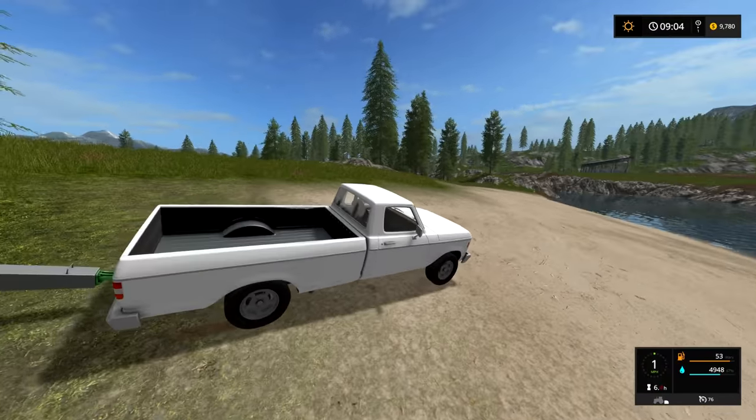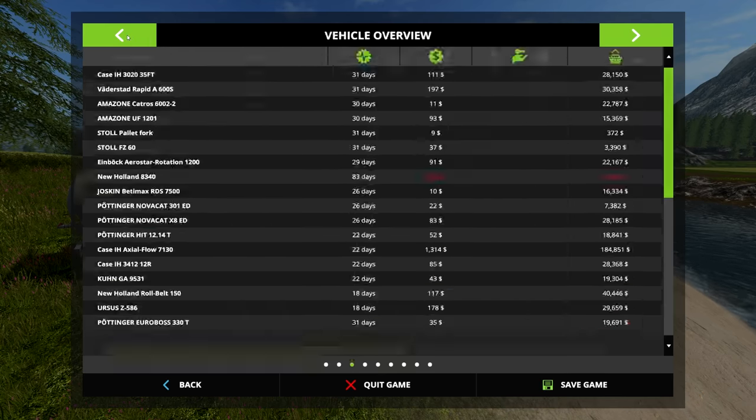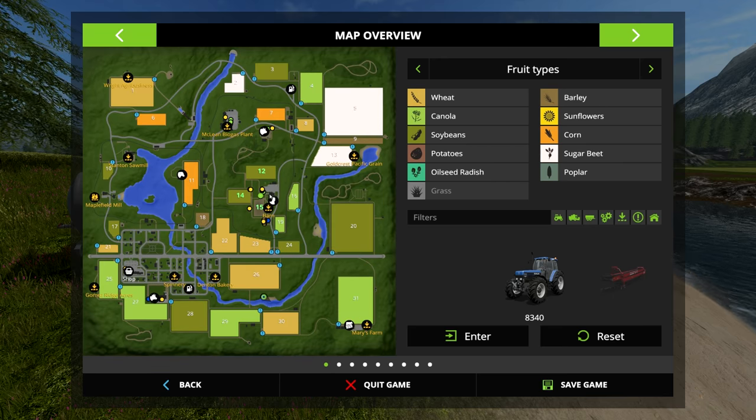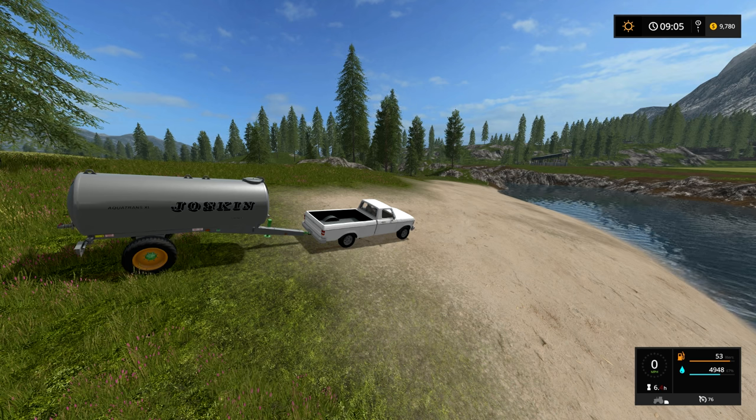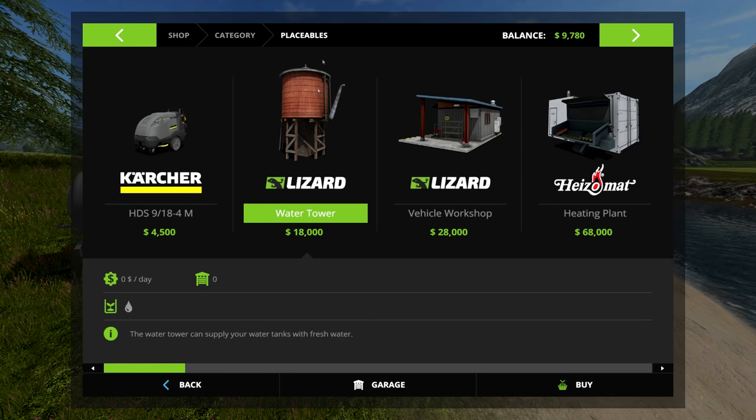Dotted around the map, usually near your animal locations, you'll find water troughs. You'll also find water towers, or you can build water towers by your lots — but if you do that you have to pay to buy the water, so I'm not going to show that because I don't recommend it. You'll find them out there; just go up to them and hit R or whatever the console key is to load.